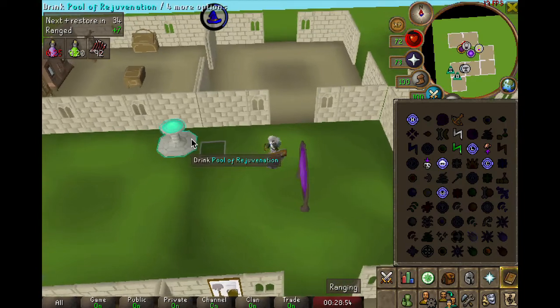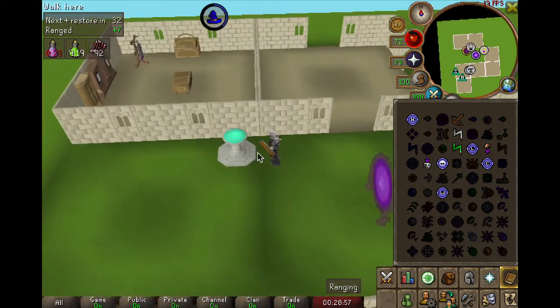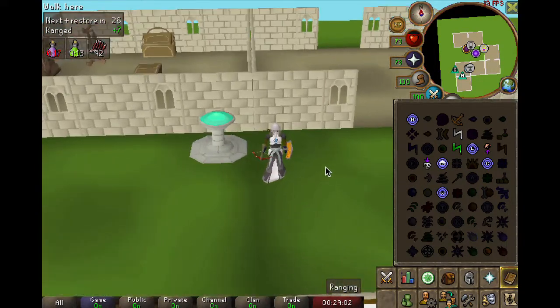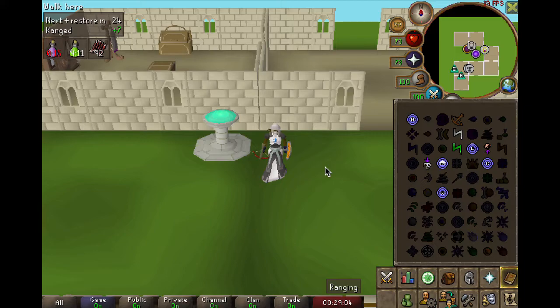Once you get used to fighting Vorkath and the timing of his attacks, it's super easy to just teleport back to your house and drink from your pool. As you can see here, I only have Rejuvenation, which restores Prayer and Special Attack. You can also use a Ring of Dueling to go to Ferox Enclave, or just go to a House Party World. Thank you so much for watching this budget Vorkath video — I hope you found it helpful!